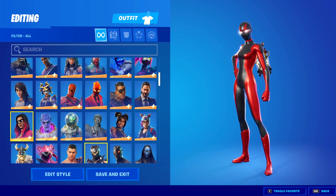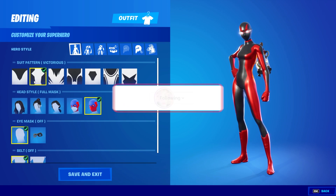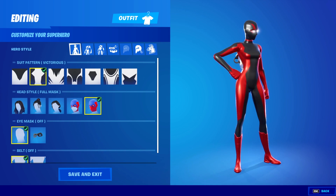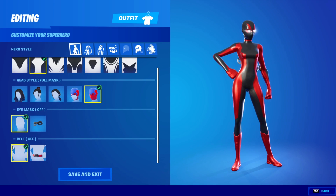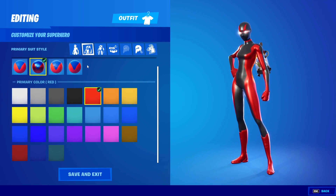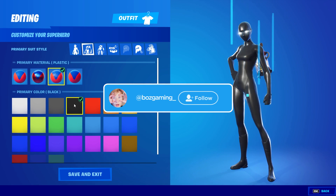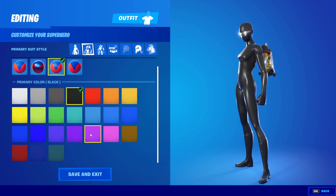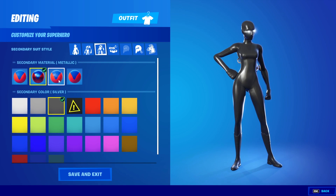All black is actually super easy to do. You're going to want to go ahead and put your suit pattern on 'Victorious' right here. For the head style, make sure you have it on 'Full Mask'. For the eye mask and the belt, put both on 'Off' and you should be good to go. Then you can move on to the primary suit style. What I would do for this is go ahead and put 'Plastic' and then select this little black color right here. And then for the next one, you're going to want to put 'Metallic' and then go ahead and select this silver color.